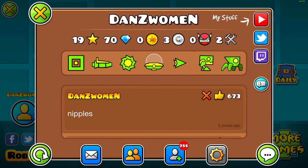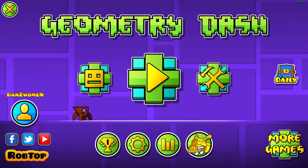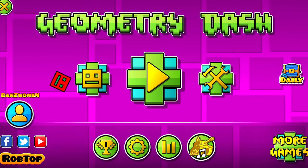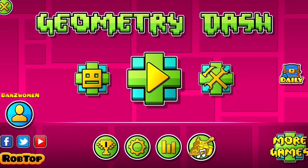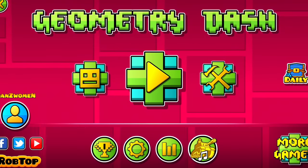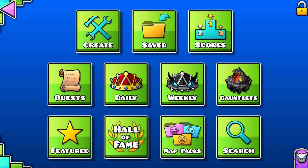Whoa, it's Woolsey. This is my old account, Danzwoman. Welcome back to the co-op building series Level Swap. Today we have a very special guest, Eric Van Wilderman. What's up? Happy to be here because after this video, I think I'm going to be a professional creator. I hear it's easy to be a good creator in Geometry Dash. Is this true? We'll see.